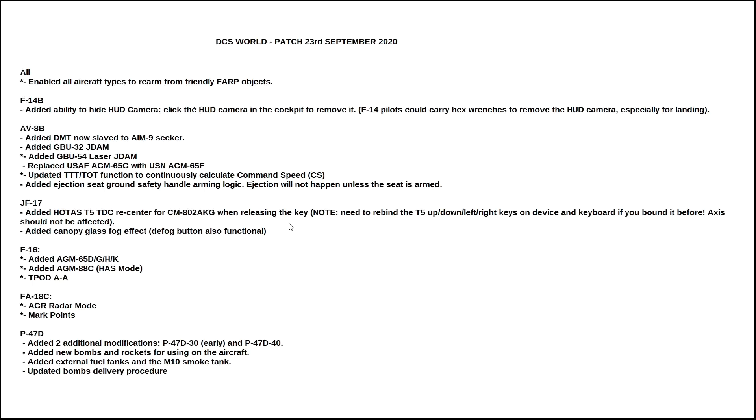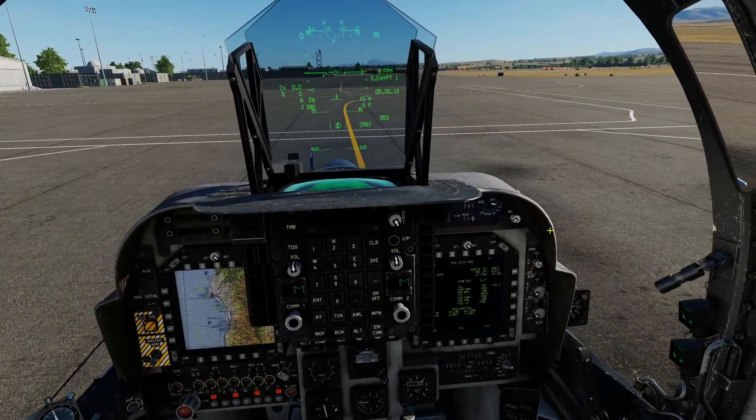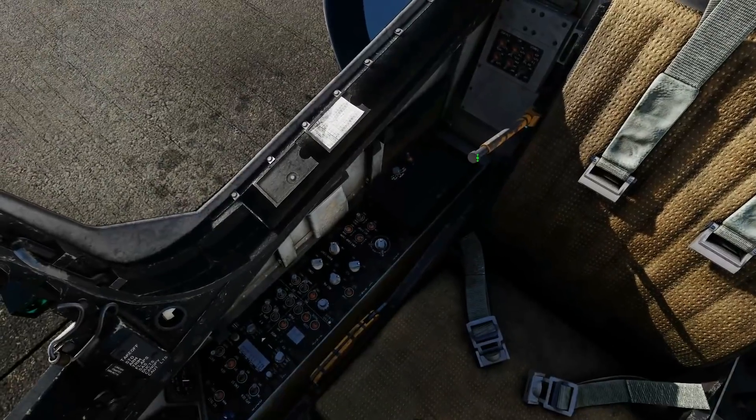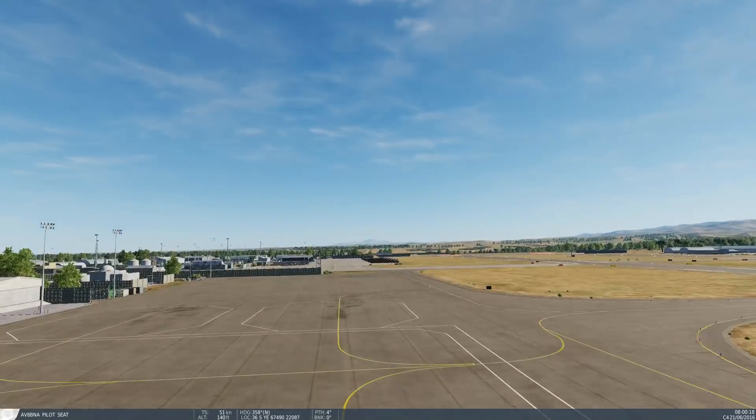Added ejection seat ground safety handle arming logic — ejection will not happen unless the seat is armed. With the safety thing pulled up and eject: nothing. Put it down in the arm position and eject — ejected.